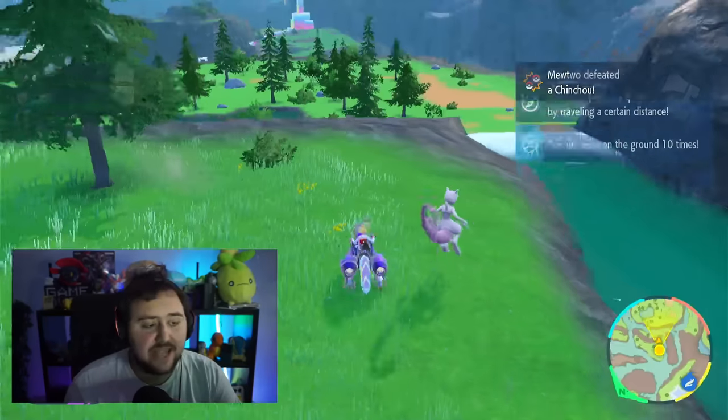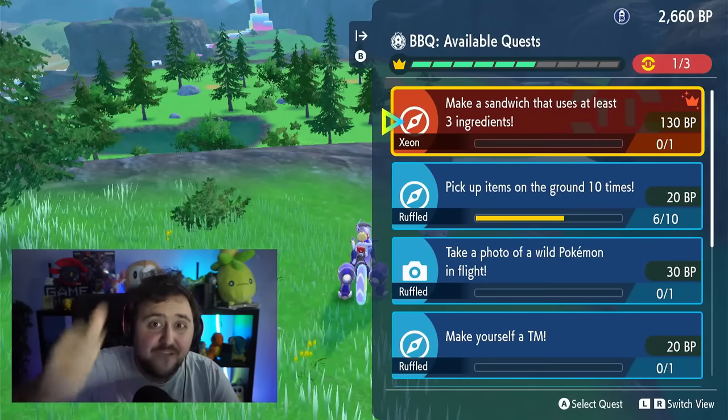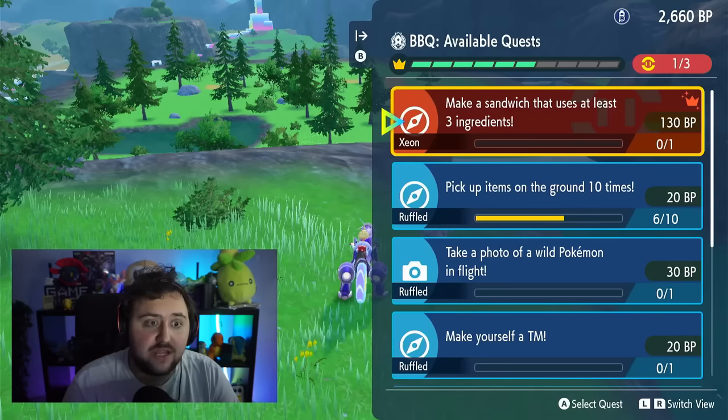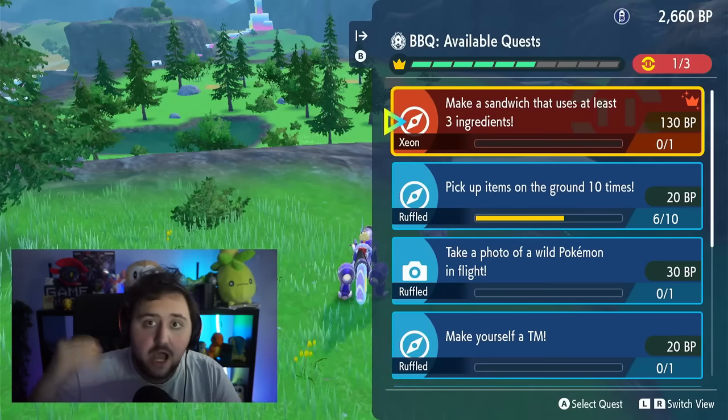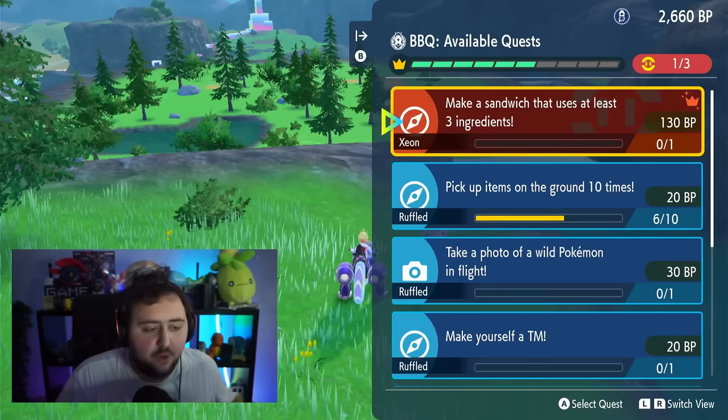What's going on ladies and gentlemen, my name is RuffleRalit and today I want to show you how you can make as many BP as possible fast and easy in Pokemon Scarlet and Violet Indigo Disc. BP are points you need to buy certain items, upgrade your terrarium and stuff to get access to, for example, starter Pokemon.